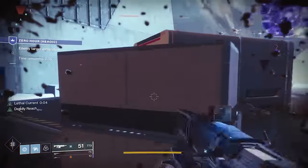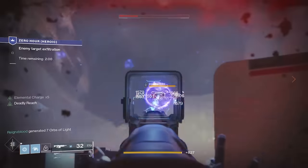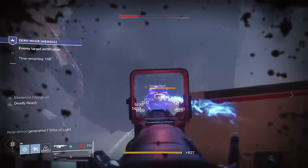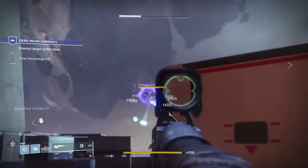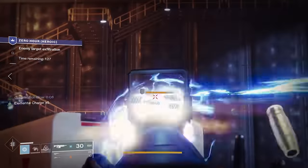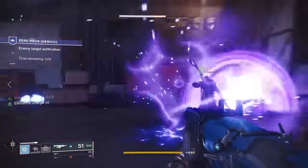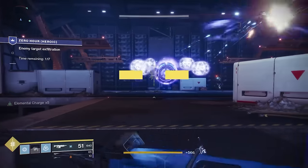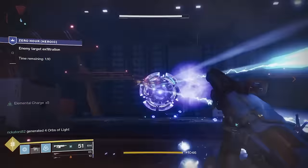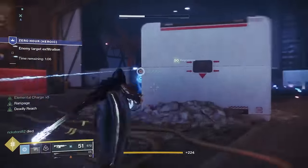Once you finish the first set of adds, there'll be a servitor that shows up with void shields. If you have a Warlock with a Nova Bomb, have them go ahead and take that out — it'll hopefully clear most of the adds with it. As you're progressing on the right and left side, there are going to be arc shanks that show up; it's really good to have one person focus on those. I use a Misfit for that because it has decent range and a lot of ammo — very forgiving. There's also a servitor that shows up in the back, which you can take out with a Nova Bomb as well.